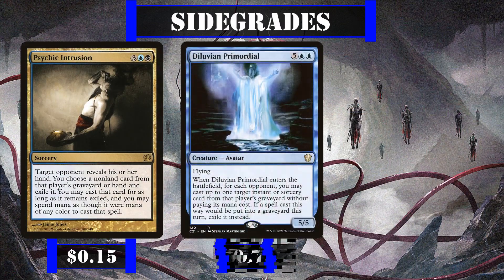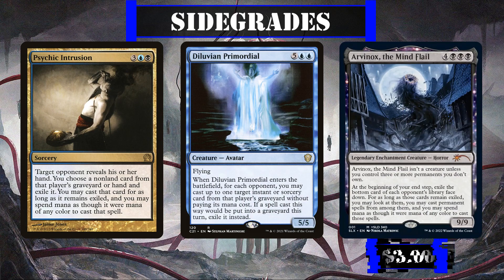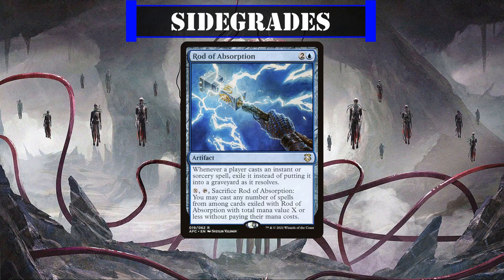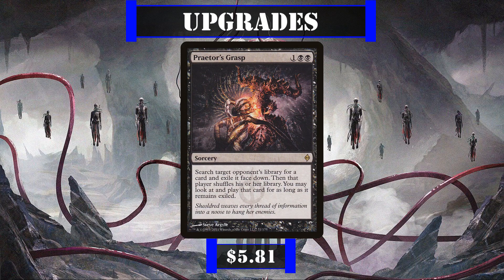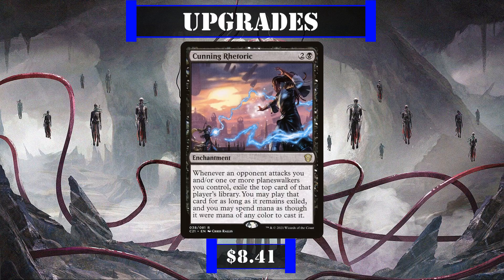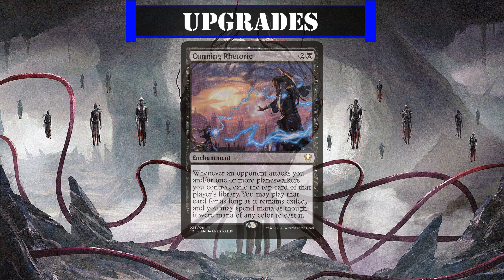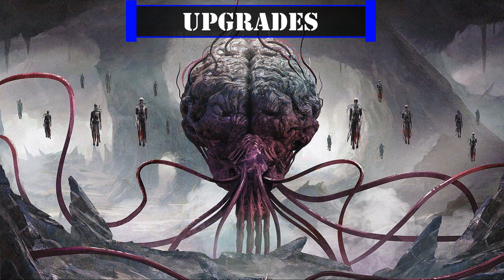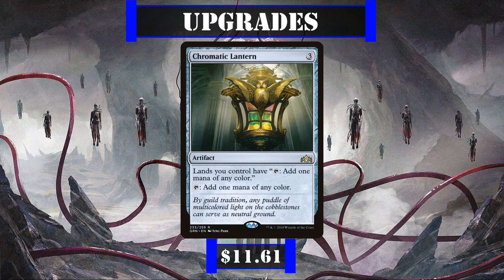For sidegrades, Psychic Intrusion, Diluvian Primordial, and Arvinox the Mind Flail would all make solid additions to steal even more resources, while Rod of Absorption may conflict with our commander but can still get us free spells the longer it sticks around. For upgrades, Praetor's Grasp is a powerful tutor and spell theft effect; Cunning Rhetoric punishes opponents by stealing cards whenever they attack us or our commander; and Mind's Dilation lets us steal and cast a free spell each turn that ignores timing restrictions. Chromatic Lantern makes for a superb way to give us access to all colors without breaking the bank.